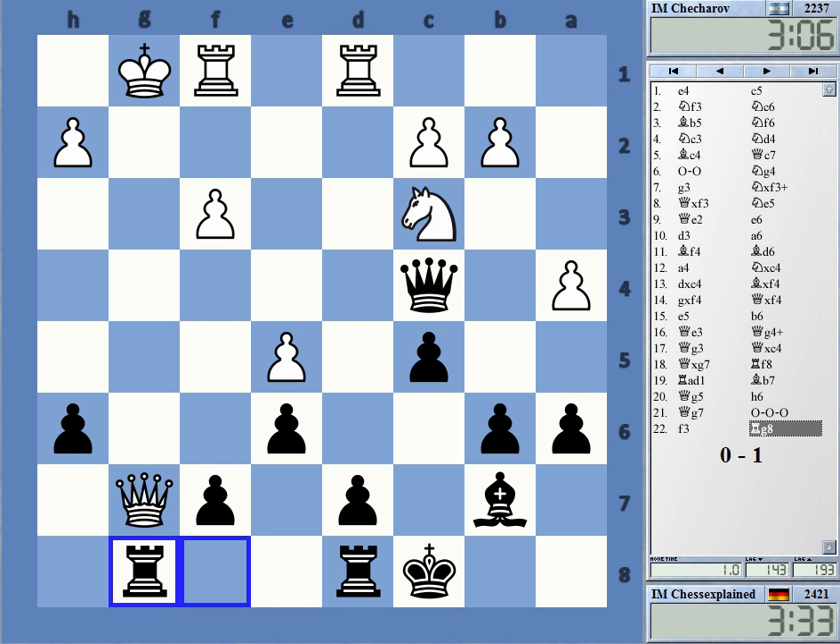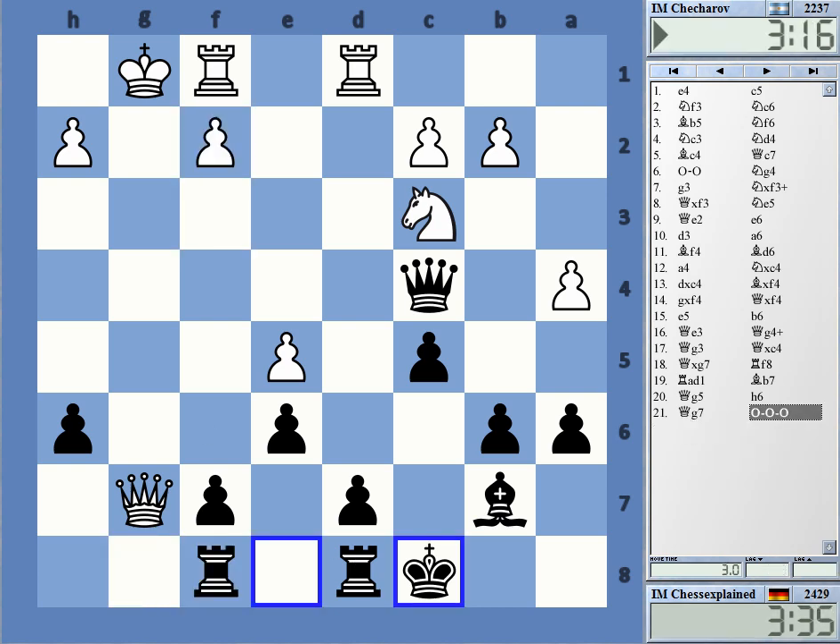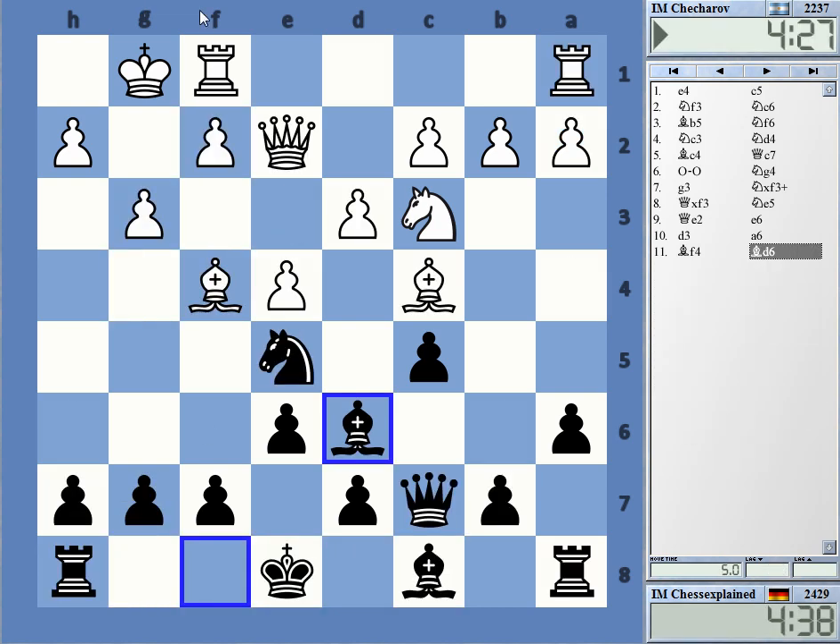White resigns. Yeah, very weird — that bishop f4 move. Bishop f4 is okay, but just a4 is strange. I mean, knight takes c4 is a very obvious idea.